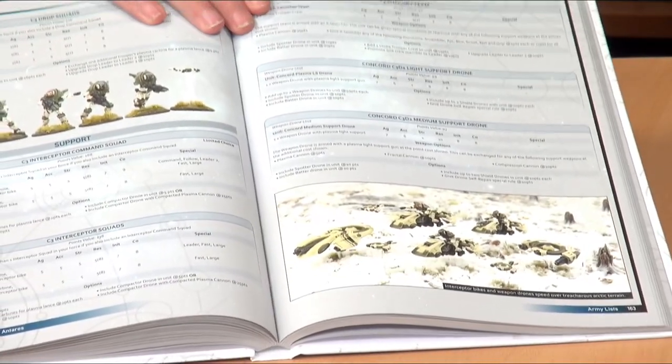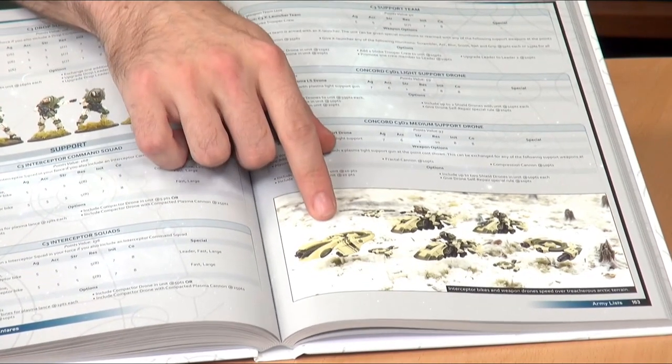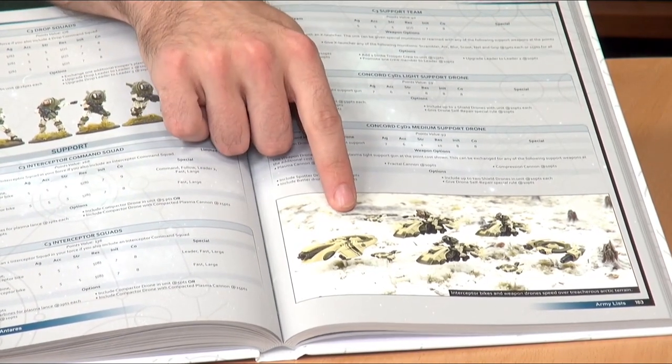This is the full-on rulebook - if you've been waiting for the definitive guide to Antares, this is it. I've noticed a little something in here: we have jet bikes and heavy drone platforms which look beautiful. But that's the Concord - the first faction you're getting in this box. They're the biggest society in the Antares universe, the most advanced, best weapons, best armor. And humans.